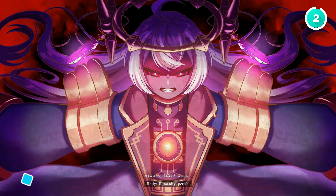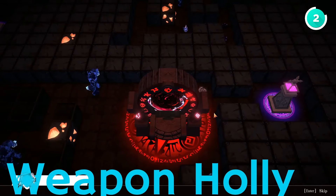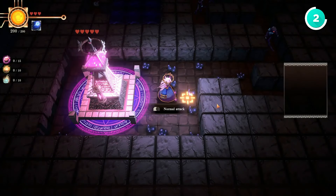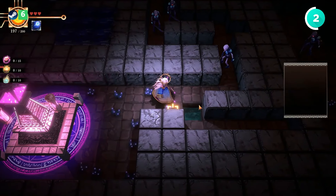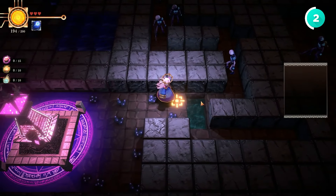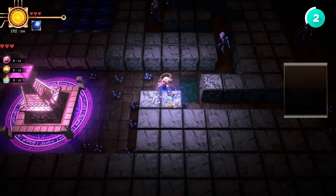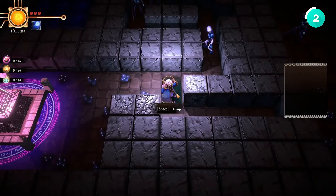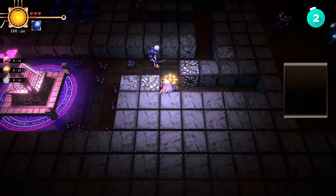Next up, Ancient Weapon Holly. This one's a bit different — you play as an ancient weapon on a quest for revenge. The game's roguelite mechanics let you dig pits to trap enemies, which is a fun twist. It's got 10 levels that get harder as you go, and a cool upgrade system to keep things interesting. The levels can start feeling a bit samey, and the enemies are pretty predictable after a while. Still, if you're looking for a solid game that'll keep you busy for 10-15 hours, it's worth checking out.